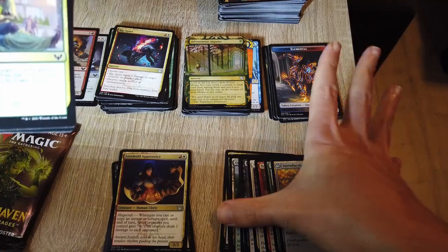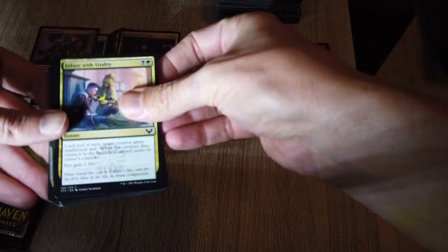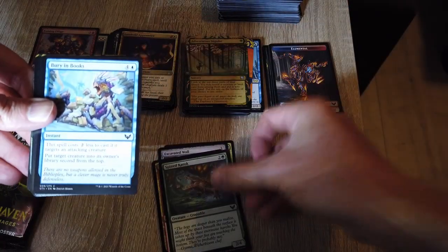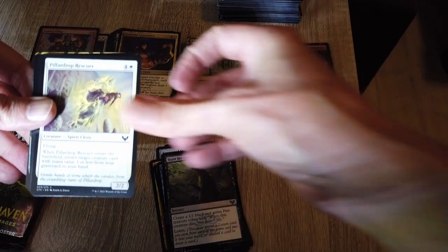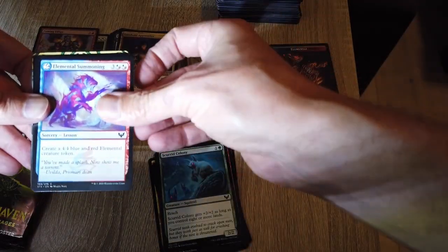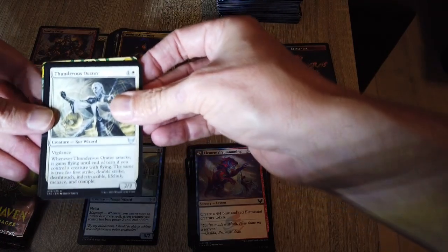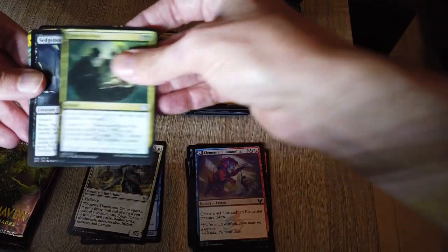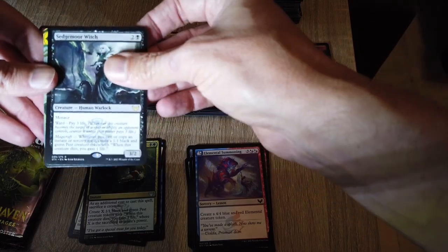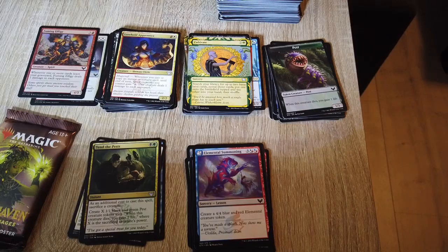Okay, here we go — let's move all these commons out the way and uncommons over here. We start with Infuse with Vitality, Excavated Wall, Thrilling Discovery, Spined Karok, Buried in Books, Hunt for Specimens, Pillardrop Rescuer, Sudden Breakthrough, Scurrid Colony, Elemental Summoning. Our first uncommon is Symmetry Sage, then Thunderous Orator. And Attend the Pests — yes, exactly the card I wanted, Sage's Row Witch — you will go nicely in my pest deck. And we've got a Cultivate, another pest token — these pests are loving me.